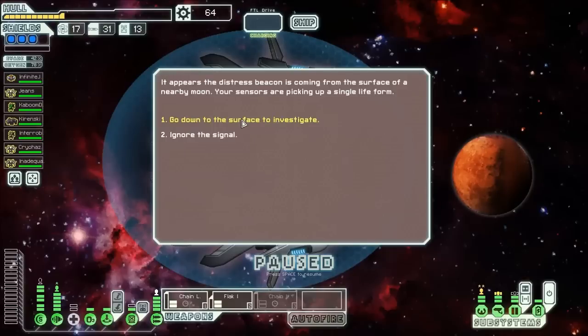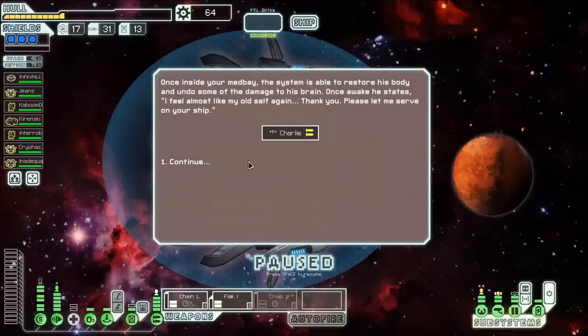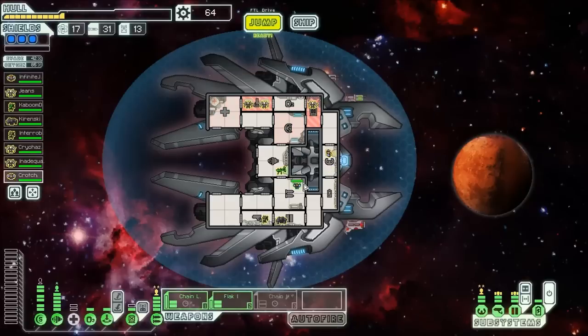Let's investigate — there's a single life form down here. There's a man living alone in a cave, and his mental state is questionable. Fortunately, we have a level 2 medbay, so of course we'll just bring him right there. The system is able to restore his body and undo some of the damage to his brain. He almost feels like his old self, and it looks like he's a master of weapons. He may be replacing Kerensky. Our new weapons master is Colander Crotch — he is very good at weapons, so now we'll be able to fire a lot faster. Kerensky has moved to doors, which makes it pretty cool for boarders: if they try to attack us in our doors, we can fight them off with a Mantis and a Rockman; if they don't, we can just vent them to space.